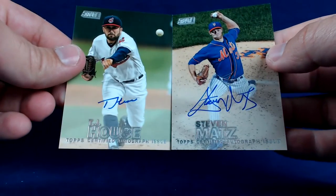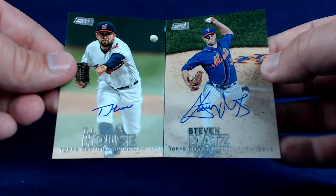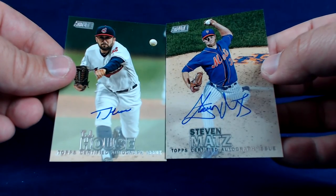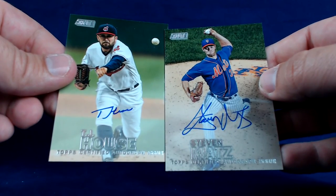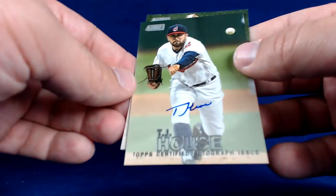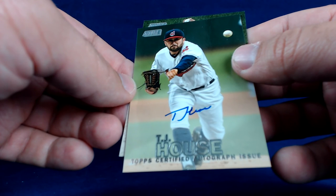Alright guys, thank you for joining me. Comment below — let me know what you think of the product, what do you think of this box break. Hit the like button. Subscribe and check back for more videos. Just to recap one final time, the two autos in this box: TJ House of the Cleveland Indians and Steven Matz from the New York Mets. Didn't do horrible, didn't do great. They're nice cards for sure. Got some pretty nice inserts as well. Thanks for watching and I'll talk to you next time — have a great one.